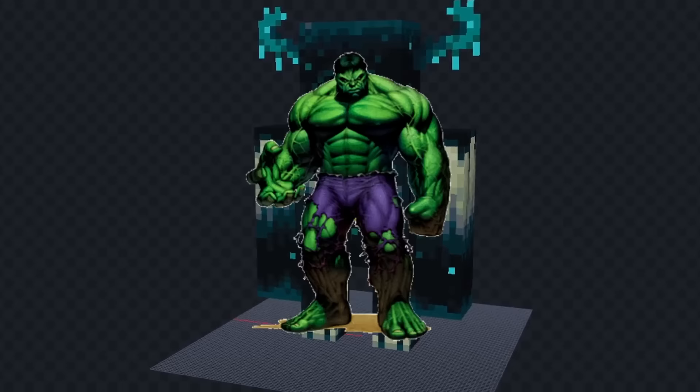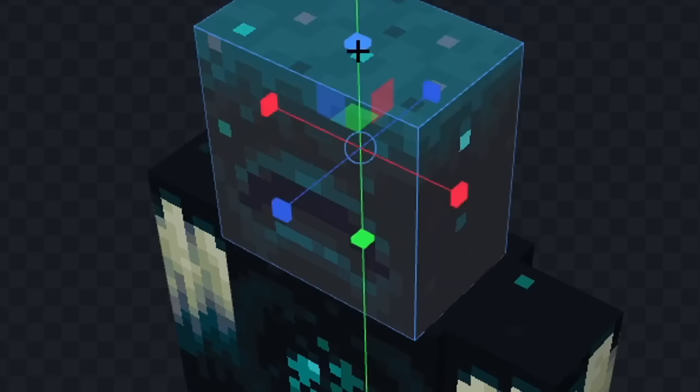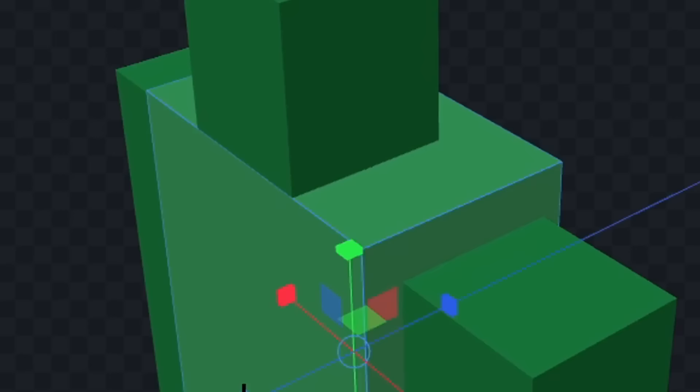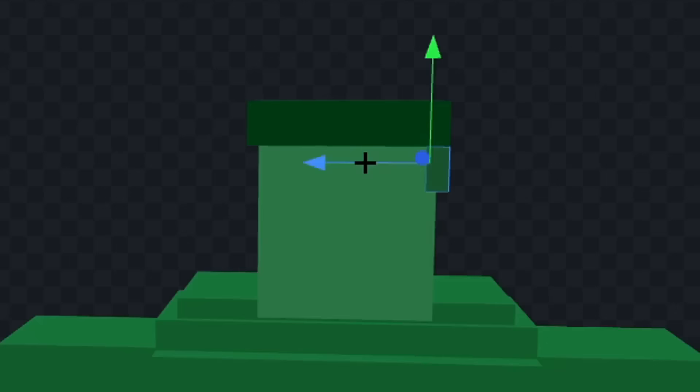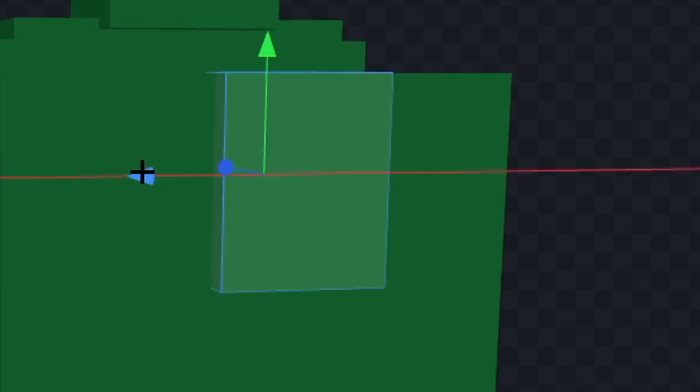For this one let's make the Hulk. Let's remove this stuff and we'll make him a little bit taller. Now let's shrink his head and we'll color him fully green. Next let's give him some purple shorts and we'll make them look ripped on the bottom. Next let's give him some neck muscles and we'll add his green hair. Now let's give him a mouth, some eyes, and a nose. Now finally let's add a little more detail.